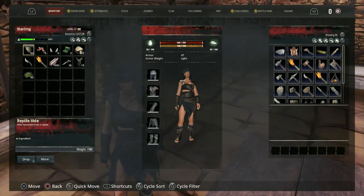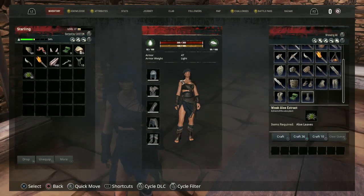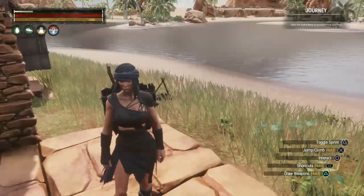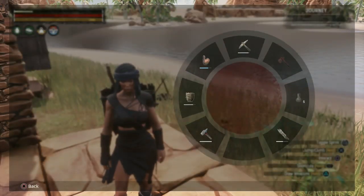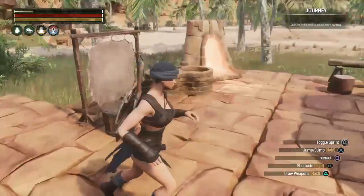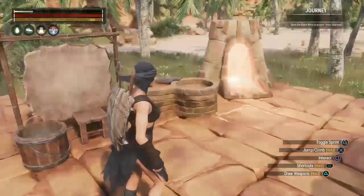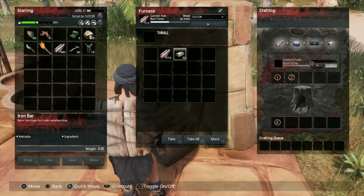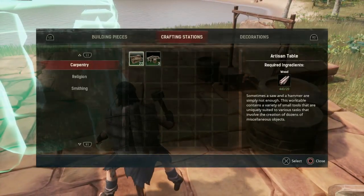Another thing I forgot — with the aloe I harvested I can make weak aloe extracts. All it takes is some aloe leaves. I'll make about four more. The weak aloe extract is a healing item — in my opinion it's best used in battle for mid-combat healing. Bandages are for when you're not in combat. Looks like my iron bars are done — excellent!